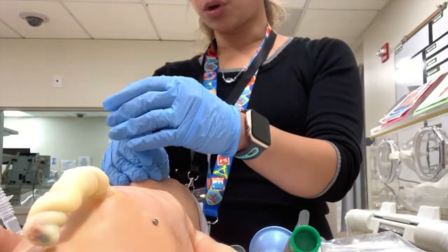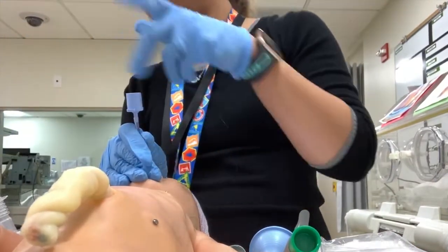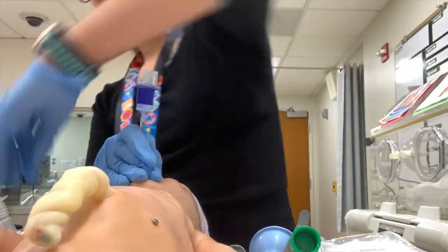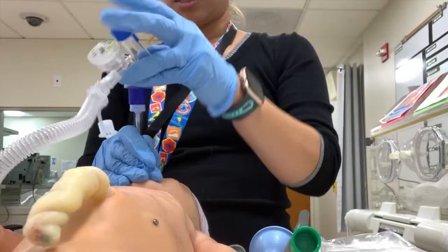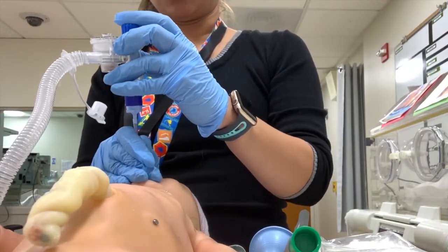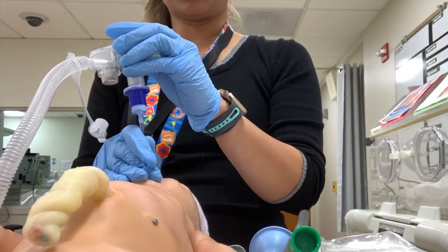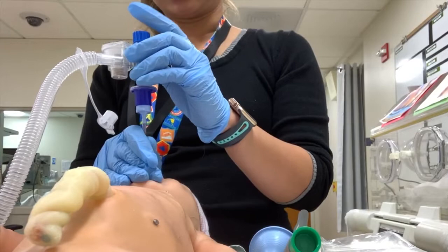Do not let go with that hand until they secure it with the neo bar — keep your hand in. They'll give you the CO2 detector; put it in, and the medication person will help. Give a few breaths: three two three, three two three. The compressor person listens: breathe two three, breathe two three.